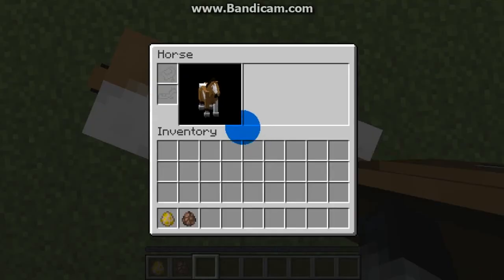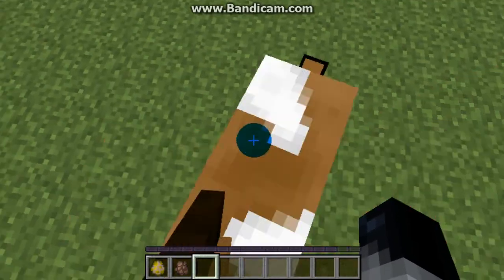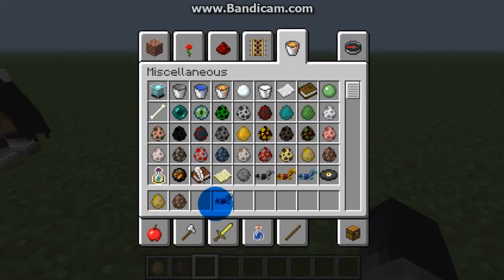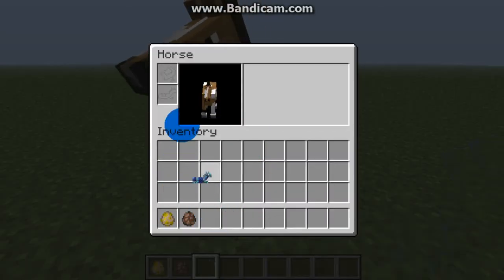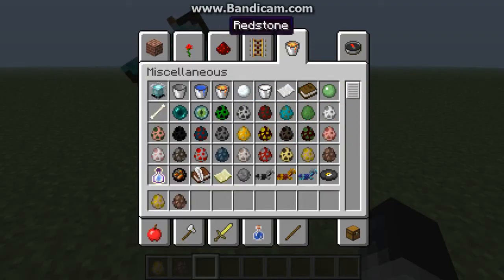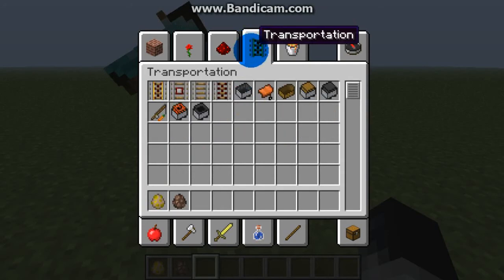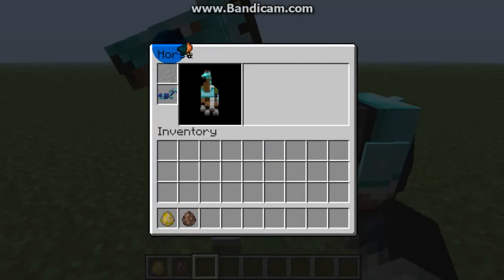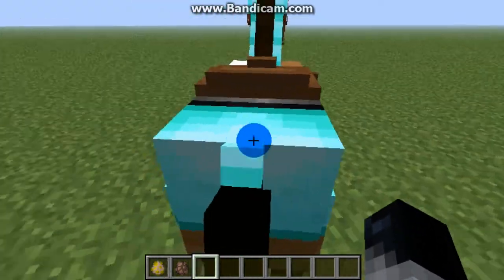Now I tamed it. Whenever you press E on it, you will open up the horse inventory. Then left-shift to dismount. Come here to your armor and you can put armor on it. And if I get a saddle, this gives a new use to them - I could never find a pig to put a saddle on before. Put the saddle in and it'll show up like that. It looks different now, doesn't it?